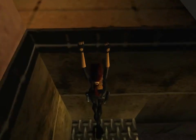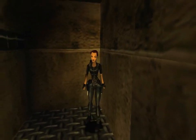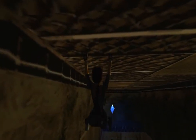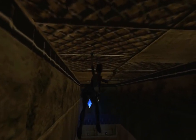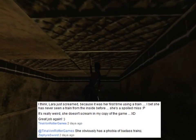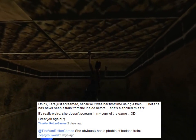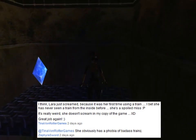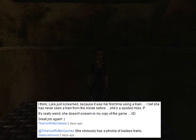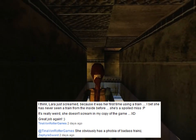We want to fall out of here, then step to the edge. There's a save crystal we're going to use these monkey bars to go get. I had another comment from my last Aldwych video - it was from Tina Von Rader. She said: 'I think Lara just screamed because it was her first time using a train - she's never seen a train from inside before, she's a spoiledness.' And Zephyr Sword replied: 'She obviously has a phobia of badass trains.' I LOL'd at that - that was pretty funny.